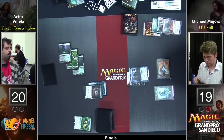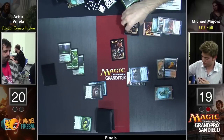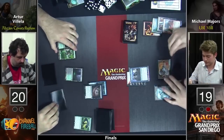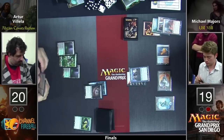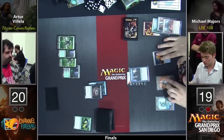A lot of the game plan for Majors will revolve around Anger of the Gods, which is going to sweep away that Brain Maggot anyway. He doesn't have any right now, but a couple of extra threats or another Brain Maggot from Arturo and Anger of the Gods gets rid of it. Also, this protects Jace from Banishing Light — if he gets targeted, you can exile it and bring it back. Arturo's hand has Doomwake Giant, Llanowar Wastes, no white mana, no Eidolon, not much to play.